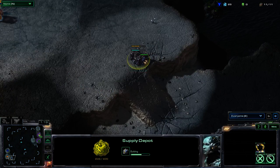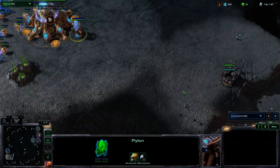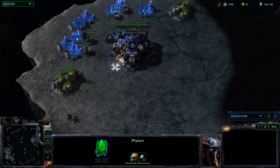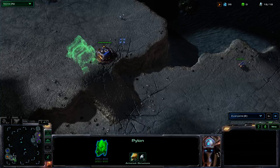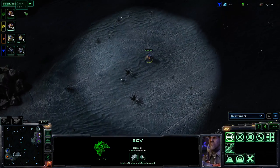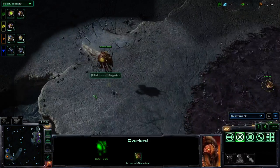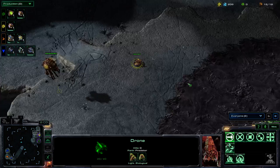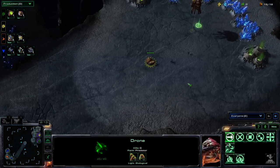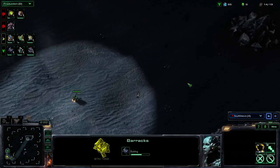I just want to take a second to note Null Master's pylon placement. Normally I would frown upon that placement, but since it's a 2v2, as long as your teammate builds their supply building at the ramp, that will help you get better vision. In a 1v1, if Null Master put his pylon up at the front where Null Steve could put another depot, it would already be walled off and they'd still have access in and out. That's probably the best spot.